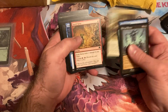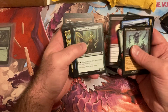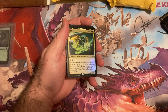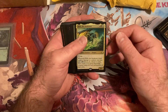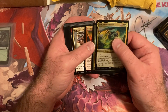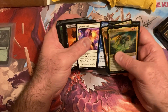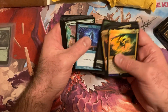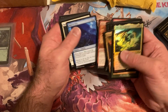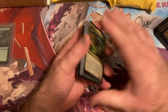I know I got a collector pack from them and that might be in here. I also got a package coming to me that has a foil Vampiric Tutor — not in this set but it's coming to us.